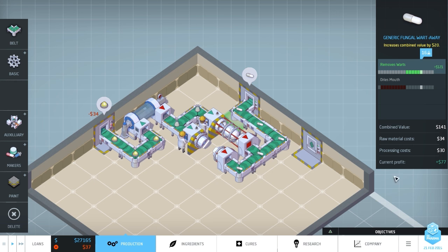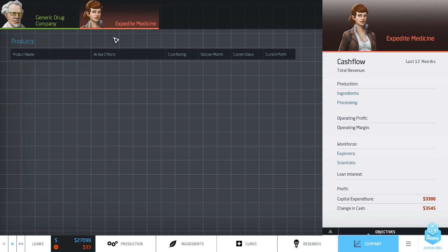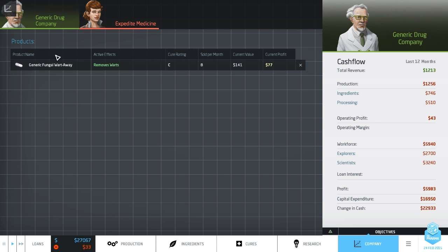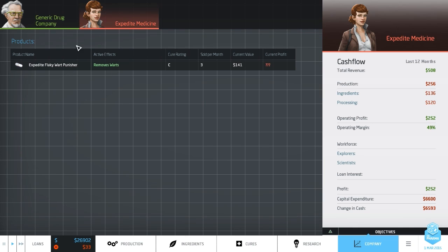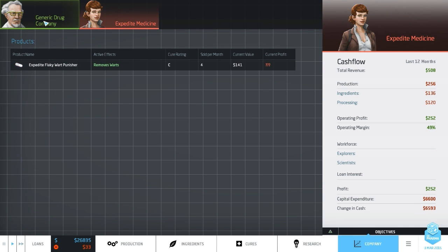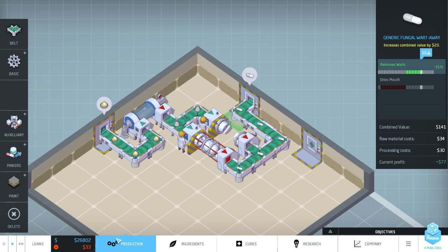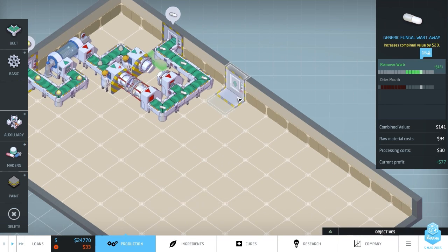Let's click on the company tab. That shows us we've got one competitor - Expedite Medicine - and they currently don't have any drugs on the market, but I do. I have remove warts, graded C, and it shows how much is selling. The price will go up and down based on if competitors are selling better medicine and market share. Oh look - they've just made their own version. It's pretty much the same thing. So we are now in proper competition.